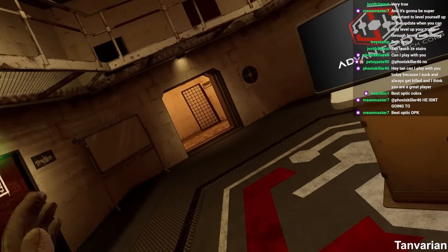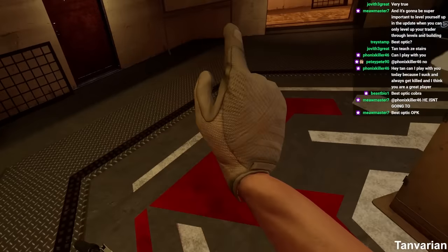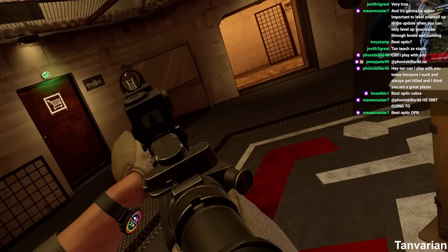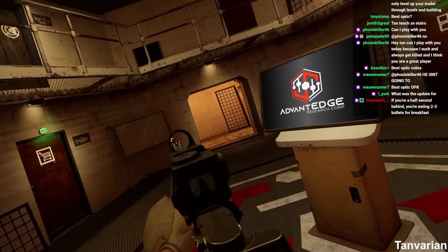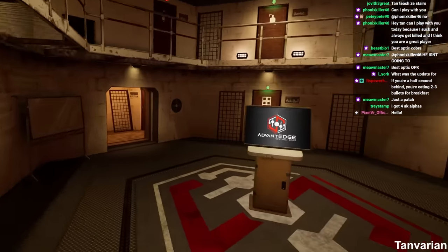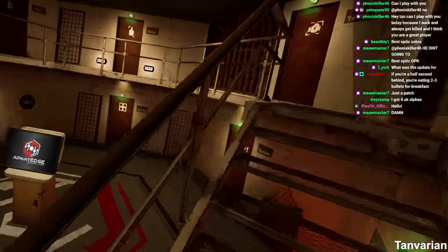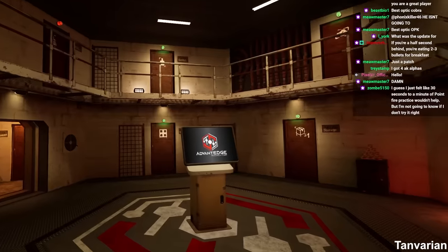That quick reaction time and using point fire in close quarter combats will make a massive difference on your survival and your aim. So practice with these training techniques before each raid — do your point fire practice, do your ADS snap practice — even if it's just 30 seconds to a minute. That continuous practice will build into muscle memory and your aim will be insane.